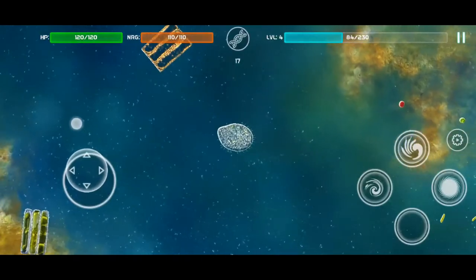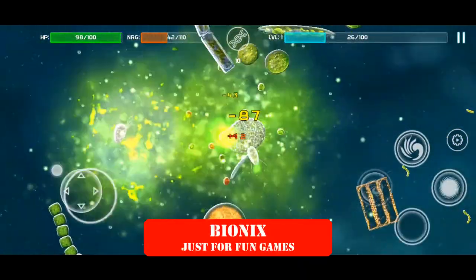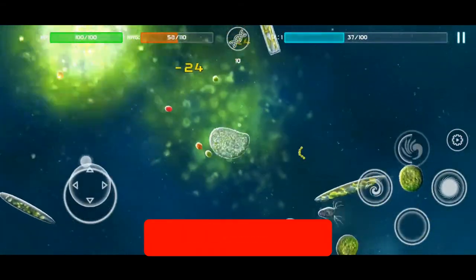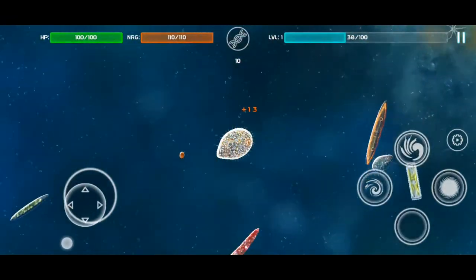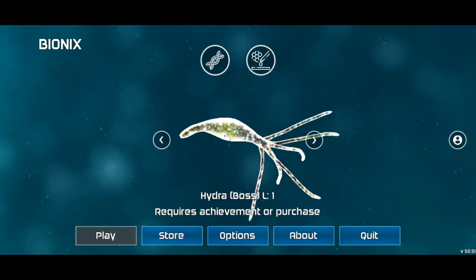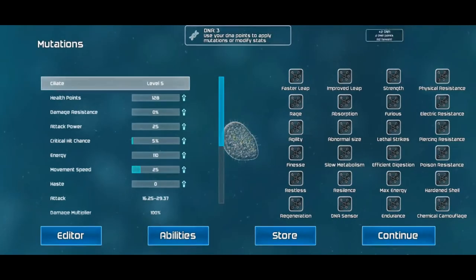At number 4, BioMix Spore and Bacteria Evolution Simulator 3D by Just For Fun Games. It is a bacterial simulation game with good gameplay and visuals. The game lets you play as an organism and allows you to create your own unique creature. You eat cells and microbes, collect DNA, and evolve through improving stats and mutations to tear your enemies.